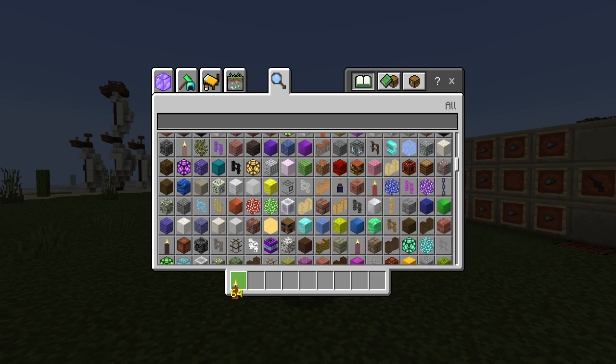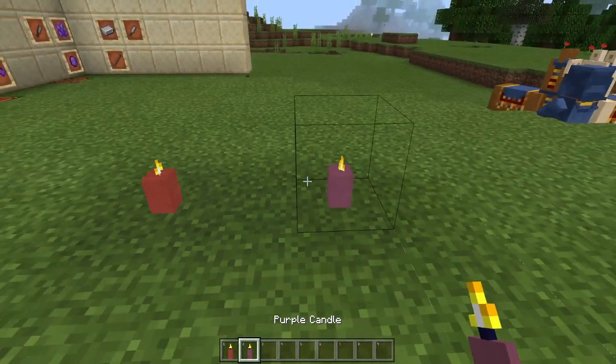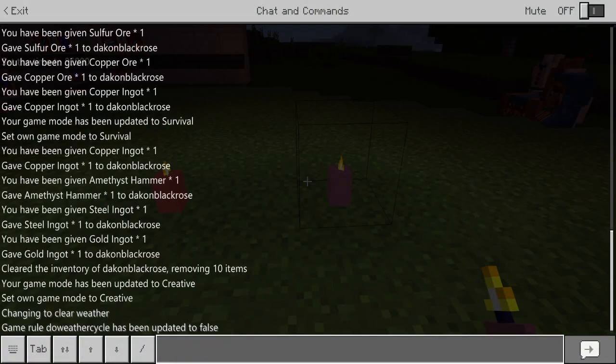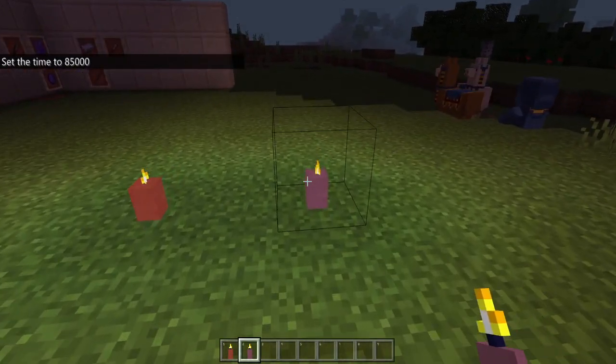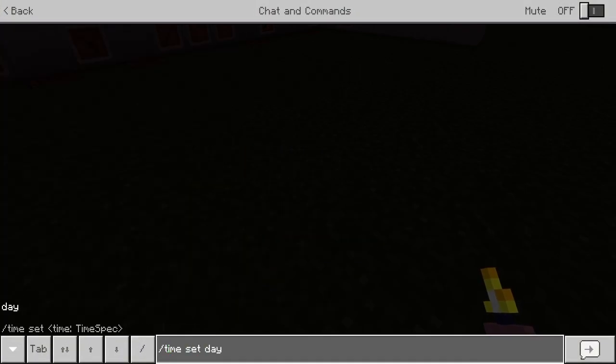There are some cool colored candles. Do these emit different colors? I kind of want to test that out real quick. Let me set time to night. It's still the same - oh, but that would have been really cool if it gave that color light effect. Okay, let's go time set day.